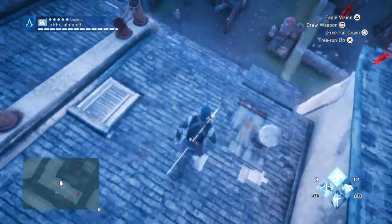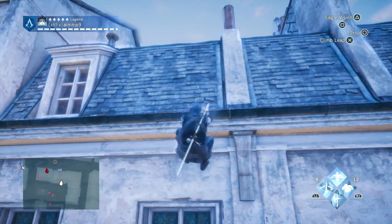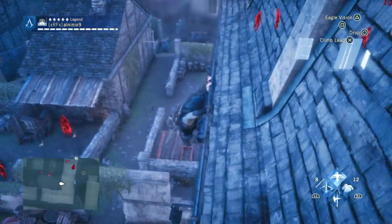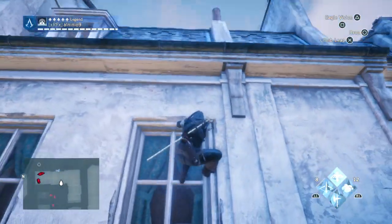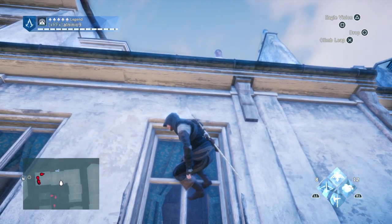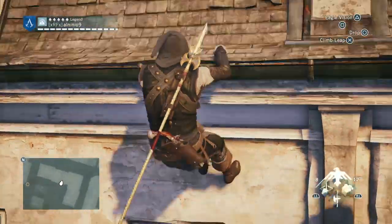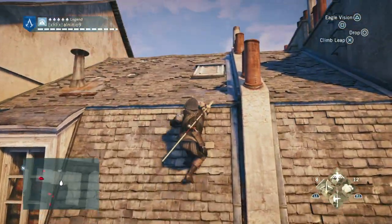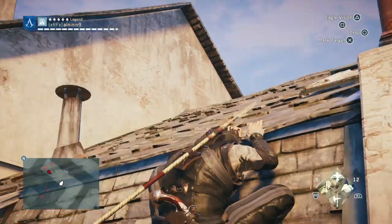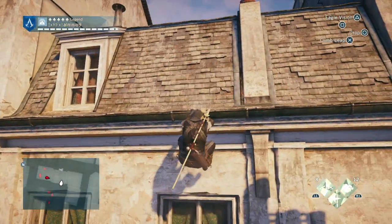I'll show you anyway. When you ledge-assassinate someone, if you stand directly below them they're gonna spot you — they will see your hands, they will see you. So it's very important that you stay further back. If you can assassinate, do it; if you can't, wait for him to turn his back or move to the right. Usually if you're standing here and the guard is standing directly above you, they're gonna spot you. So you need to stay down and wait it out.